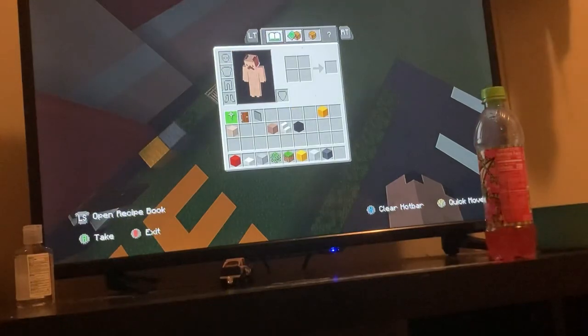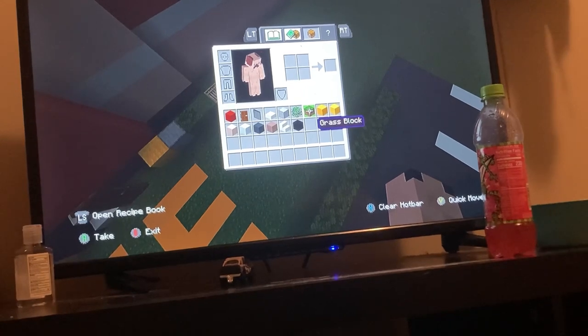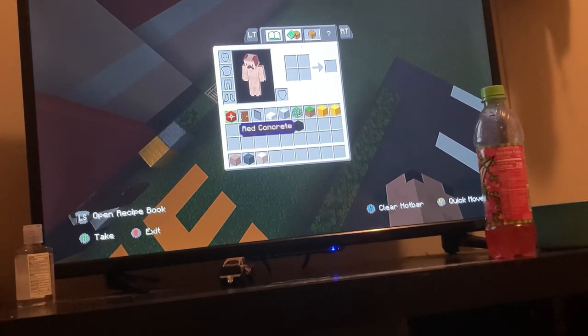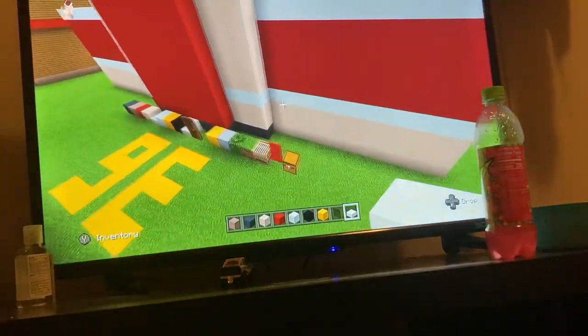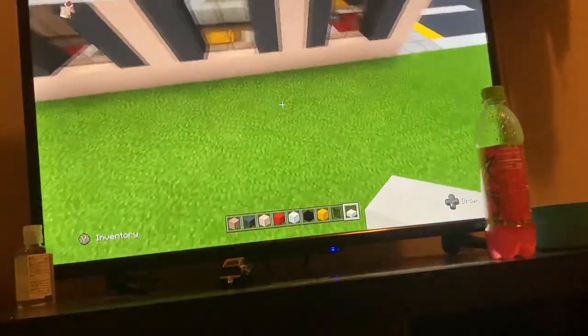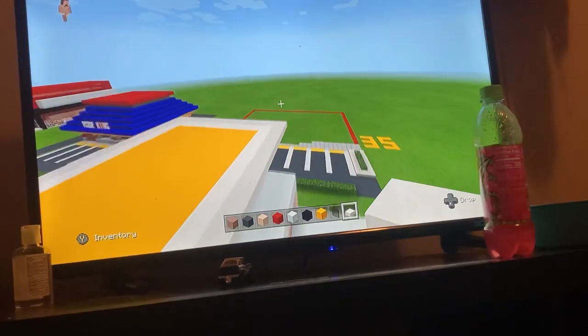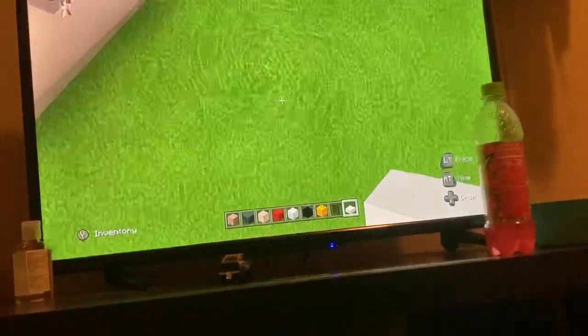Now put your materials away and grab: white gray terracotta, gray concrete, white terracotta, red concrete, black concrete, yellow concrete, black glass pane, and quartz slab. We don't need the stairs at this moment. Once you've got all that, basically put gray concrete.